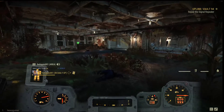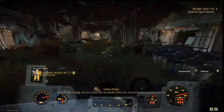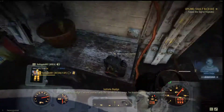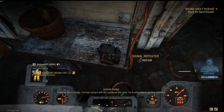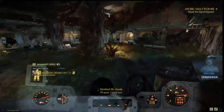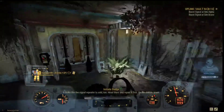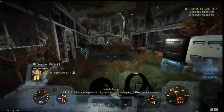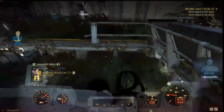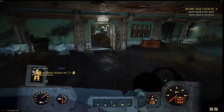I'm actually farming ultracite plasma cartridges using my plasma caster. It can generate between 300 to 600, even up to 800 rounds per run depending on how many people are in your team. I also primed my plasma pistol and use it in Daily Ops to farm ultracite plasma cartridges as well.